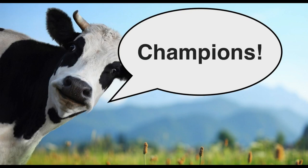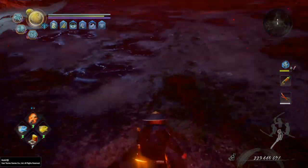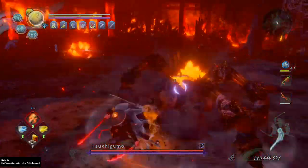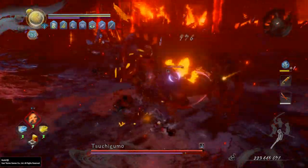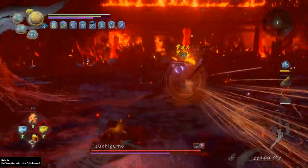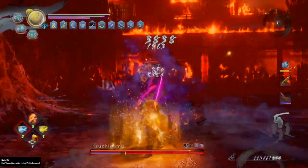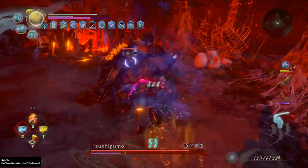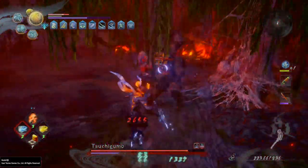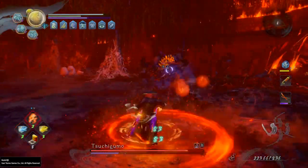Welcome back Champions of Milk to another Nioh 2 guide video. This is going to be on what I am pretty sure is the best soul core for Nioh 2 in Way of the Wise at least — and that is the Gozuki soul core from the giant horse boss, the first one, the mini boss version of it. I'm going to talk about how to farm it later, but first I just want to go over why this is the best core and what it is best for.